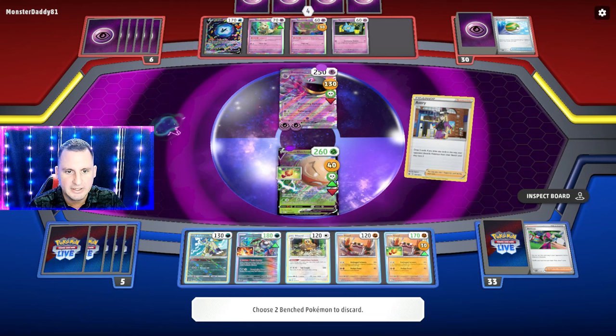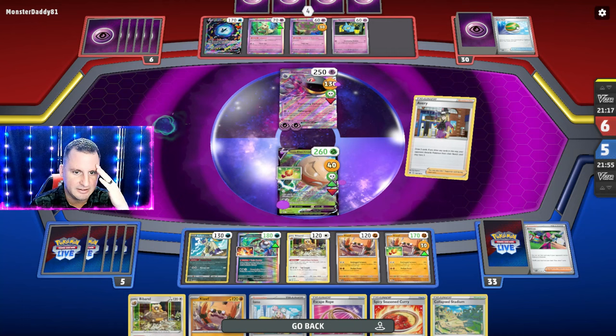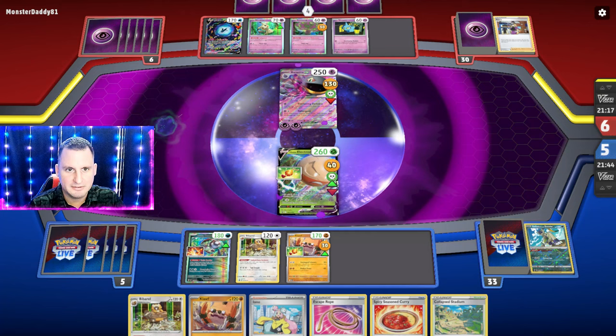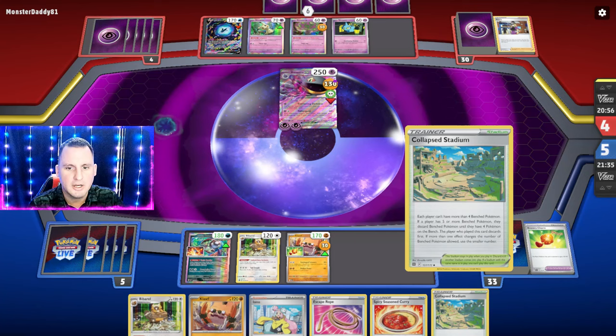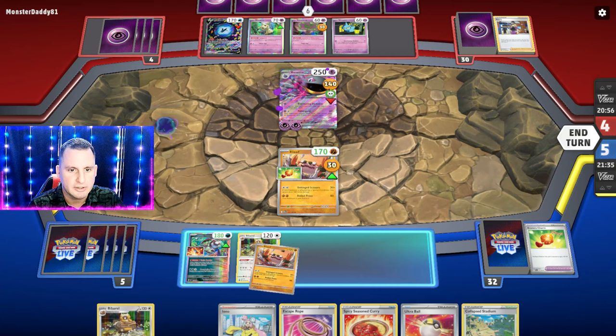One's got the thing on it — let's get rid of that one. Sneezler or Bibarel — what do I have in my hand? I don't have anything to get me a Sneezler. We'll get rid of the extra damage — they have low HP Pokémon anyway; we're going to be taking these out either one-shot or two-shot at worst. It was 60 times — oh, the Collapsed Stadium counts as a trainer! That stinks. We just did a Double Turbo and can do some damage.